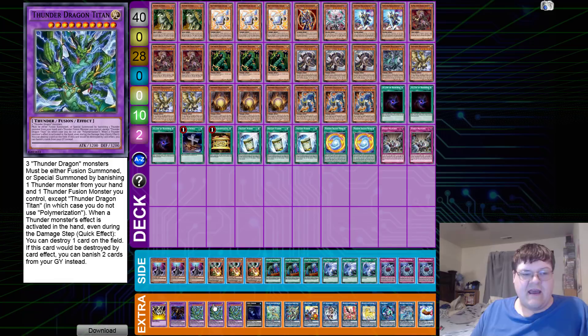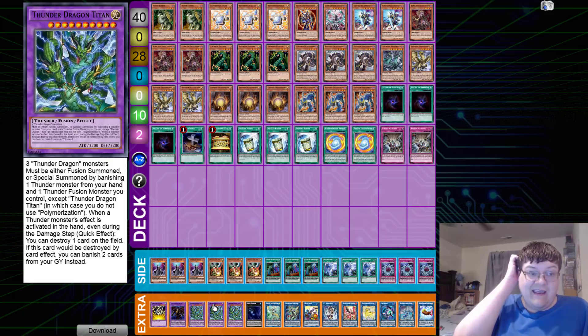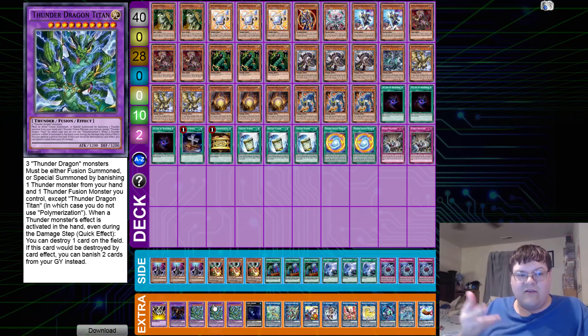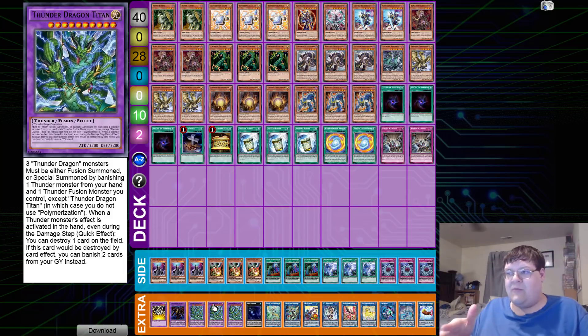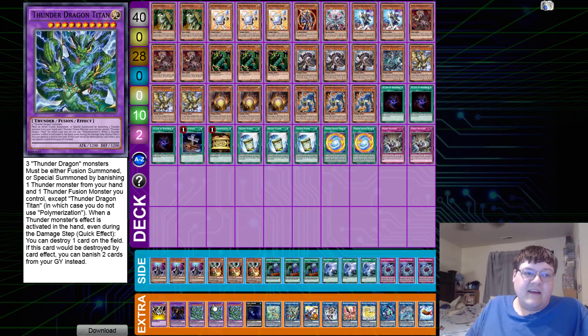You have to rely on Titan now, and the problem with Titan is he can be relatively hard to get out because it's three Thunder Dragon monsters to make it. You can summon it by banishing a Thunder monster, you can summon it by its requirements, or you can bring it out by banishing a Thunder monster and a Thunder fusion monster you have. So if you open up the Instant Fusion you can step into this — outside of that it could be a little bit harder to obtain. But when the Thunder monster effect is activated in the hand, even during damage step as a quick effect, you destroy one card on the field. We also have the ability to play the grind game: if this card will be destroyed by card effect, you can banish two cards from your graveyard instead.